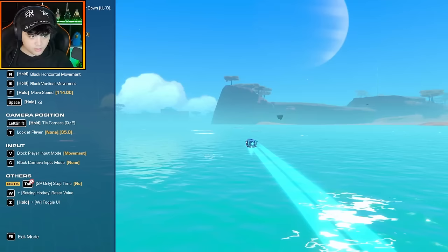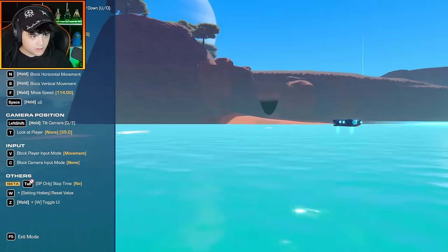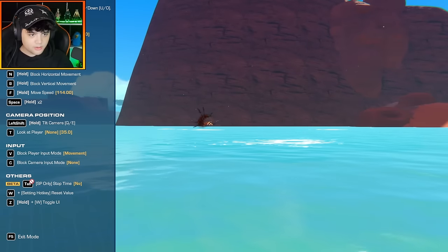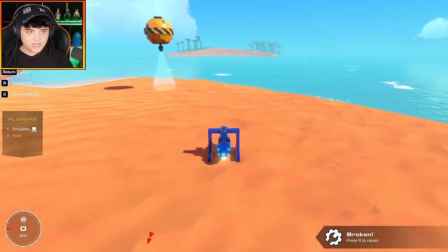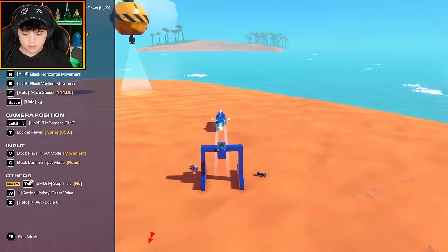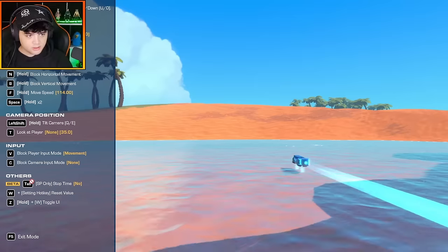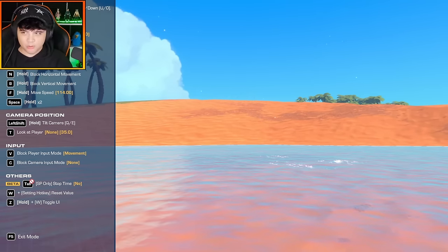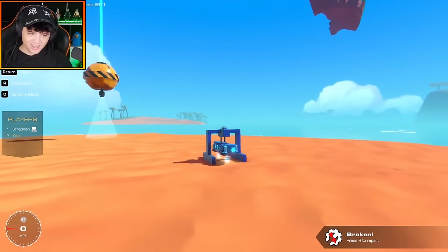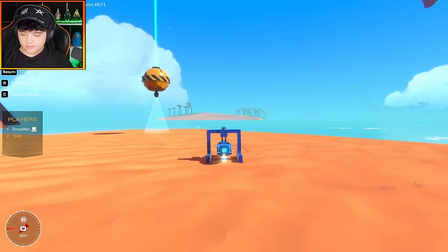I'm going to try launching it and then switching to the free cam. It's a little bouncy, but it kept a very straight trajectory. The only thing I need to test is how well it gets back onto land — and that didn't work. It might be a little bit fast. Let's see how it behaves with just one space thruster giving it propulsion.